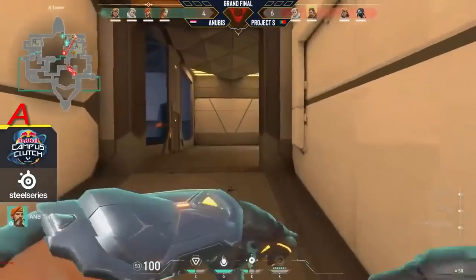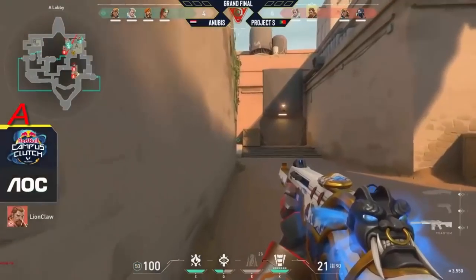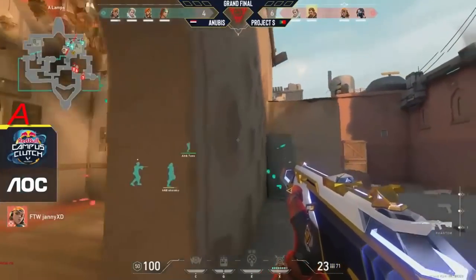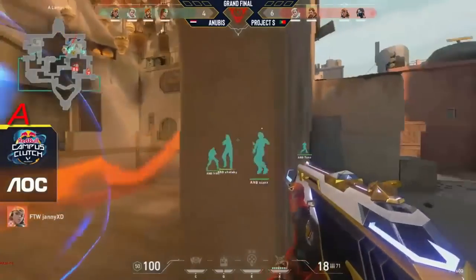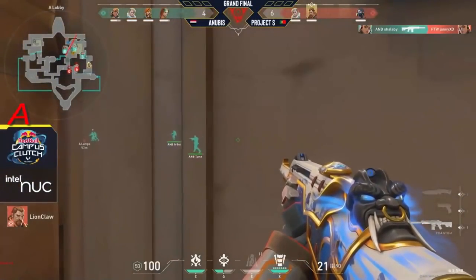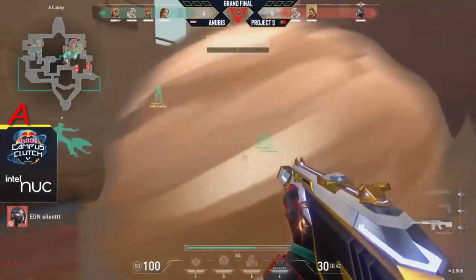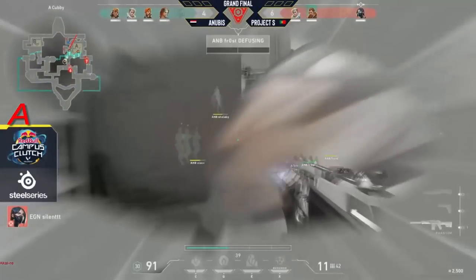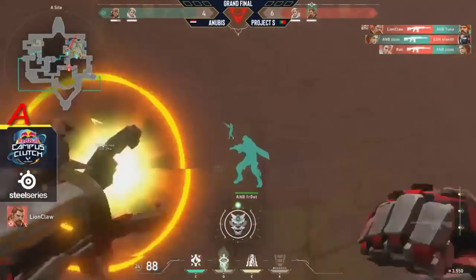The defenders are rotating across but they don't really have that much money. At least Tuna is able to get that creep-up kill onto Kissborn and that's an upgraded weapon — could do a little bit more damage. But we have a rolling thunder from Lionclaw — this could be dangerous for the retake. Yeah, that's a great pick. Now we've got the U-haul take coming in and the spray from Yanni is looking like it could have been great but Shallaby shuts it down. That's now a very scary situation for Project S — they have that rolling thunder and they've got to use it at a perfect moment. But it's looking really good. There goes the rolling thunder — oh my god.